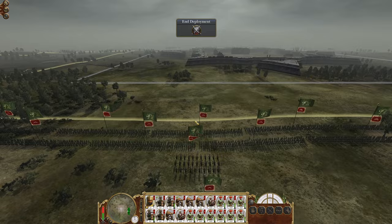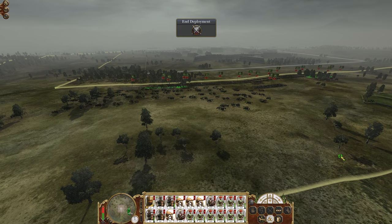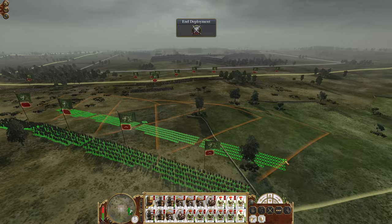The deployment isn't the best, I'll admit. We're defending so we have some room to maneuver, and like I said he has no artillery anyway. What I'm thinking is we put our troops on this hill here and make a sort of envelopment. We want to spread these guys out quite a bit.